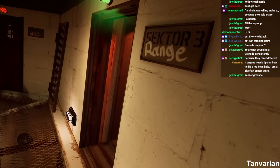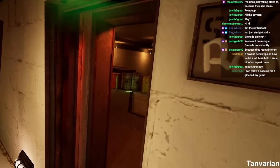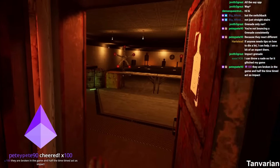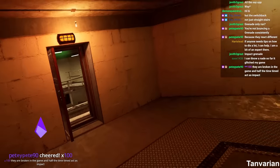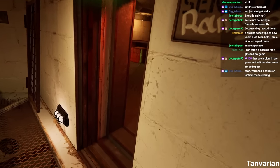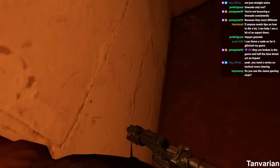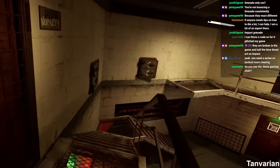Once again — just a little shove right in that corner, bounce it off. That one's a little farther back; he might survive, but I've got extra nades. I'll throw a few more until I hear the death sound. They are broken in the game and half the time timed nades act as impact grenades — it's rough. But there's another bounce right on the inside of the door, and you can sit here and practice this. Utility will help you kill campers.